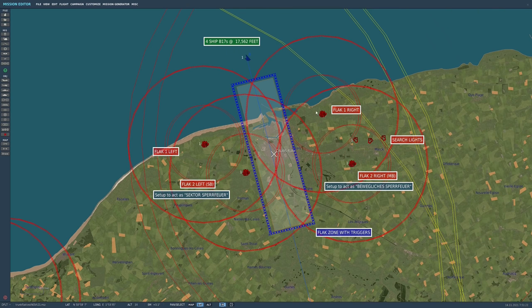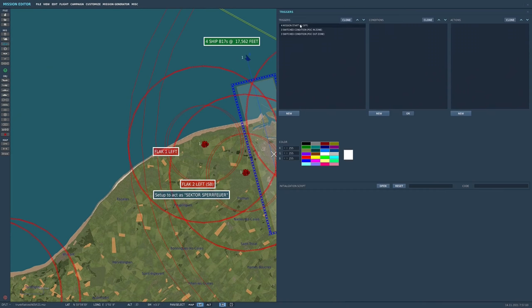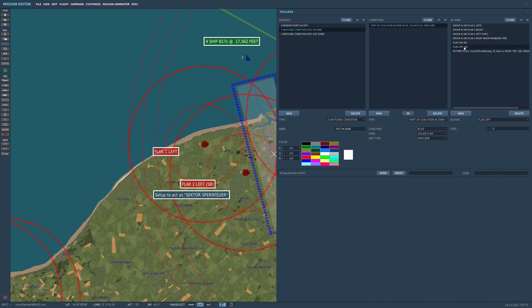What I've done with all of the units is turn them off until that aircraft enters the Calais FLAC zone. Now let's take a look at the actual triggers themselves. At mission start, I turned all the FLAC units off by using group AI off — left off, right off, fire-at-point off, and the banding off. Next, I used a switch condition and said that when part of the blue coalition enters the Calais FLAC zone as aircraft, then all of the FLAC units are turned on, FLAC 30 is turned on which starts the FLAC, and FLAC 31 is off. Next, I said when part of the coalition is out of that zone, then FLAC 31 is on and FLAC 30 is turned off, plus the AI is turned off at the same time.